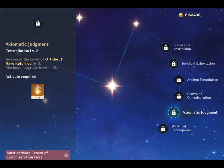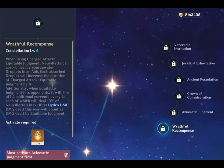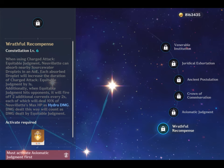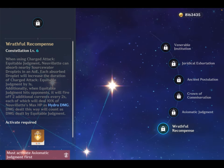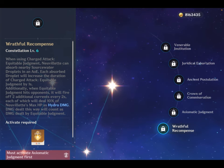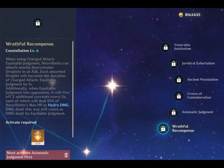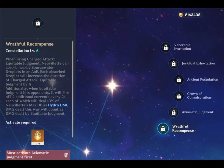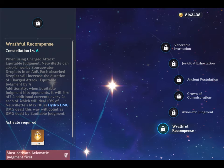His C5 increases the level of elemental burst by 3. His C6, Wrathful Recomponents: when using Charge Attack Equitable Judgement, Nivellite can observe nearby source water droplets in an AoE, and each observed droplet will increase the duration of the charge attack. When Equitable Judgement hits opponents, it will fire off 2 additional currents every 2 seconds, each dealing 10% of Nivellite's max HP as hydro damage. C6 allows him to use his charge attack for around 6 seconds — twice the original duration — and combined with his Ascension 2, Ascension 4, and weapon passives, Nivellite can maintain maximum stacks while endlessly raising his water torrent.